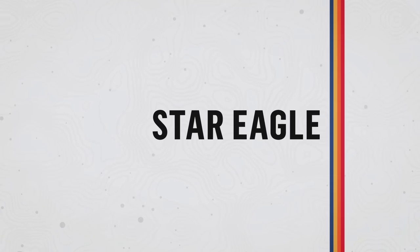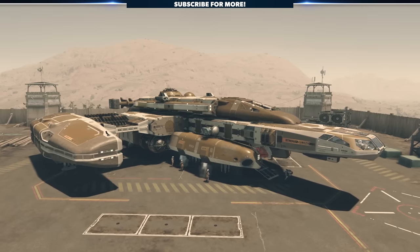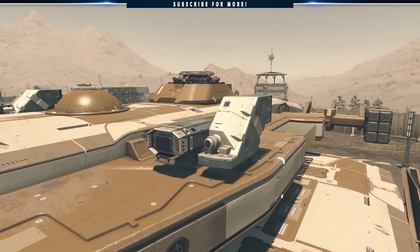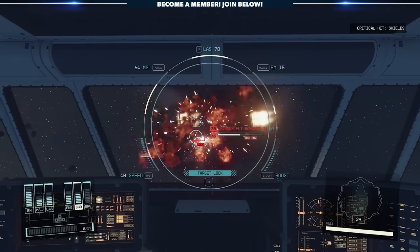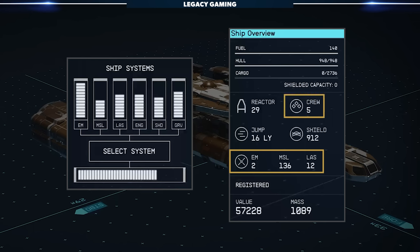If you're looking for an absolute stud of a spaceship, then I highly recommend you get yourself the Star Eagle. It's the closest thing you'll find to an X-Wing in Starfield, and it comes with the firepower to boot. It boasts above average stats across the board, an arsenal that can take down pretty much any opposing ships, the ability to hold a lot of crew, and a large cargo capacity — everything you could possibly want at any point during your progression.